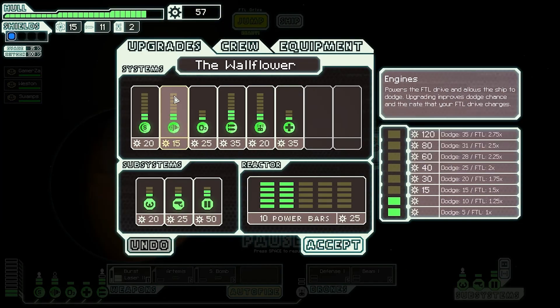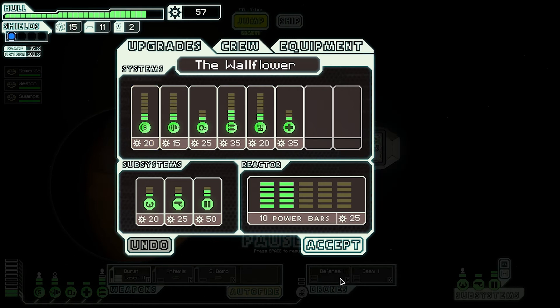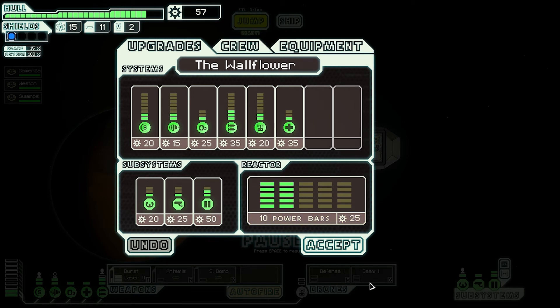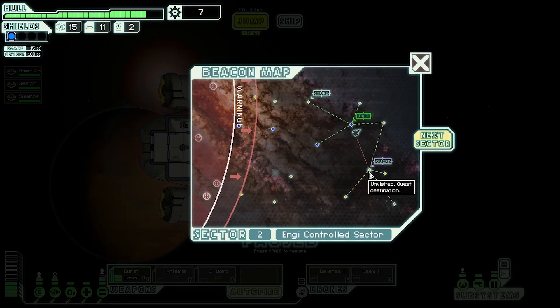I could upgrade my shields to the next level actually. I do have enough power to power another shield but then I won't have enough drones going. I could upgrade sensors to see enemy interior, or evasion — auto quarter evasion, that's nice — but only if I don't have a pilot. I have a pilot though. Should I get shields or power bars to run drones simultaneously? I'm going to get two power bars — now I can turn on both drones at the same time and still have my burst lasers going.